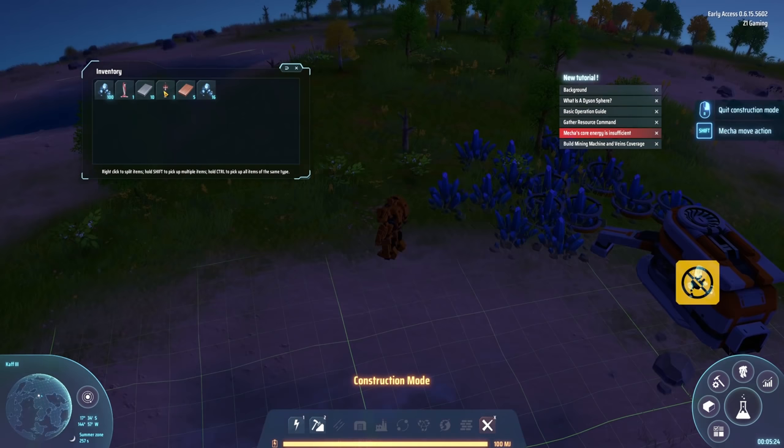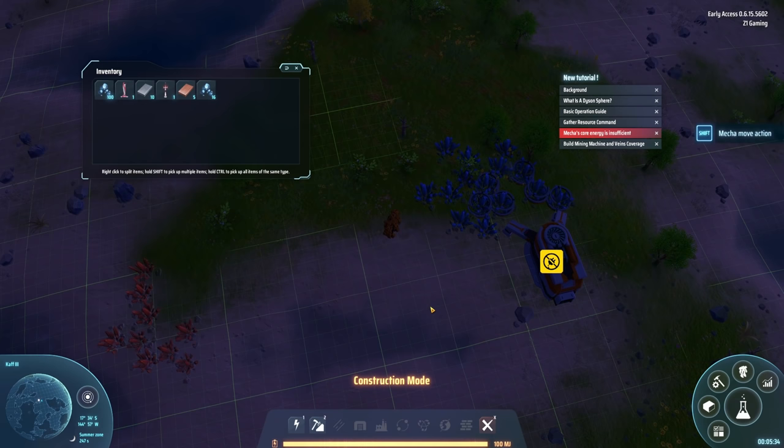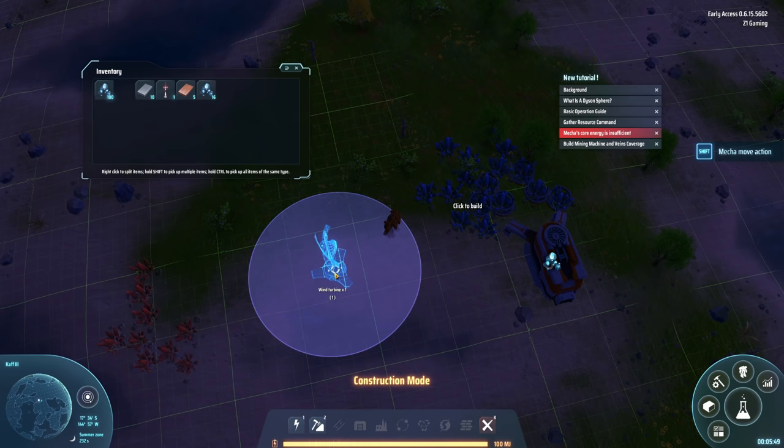It needs power though, so we gotta get power. We should have a Tesla tower and a wind turbine. The Tesla tower is a power transmission facility that can extend the power range. The wind turbine is the primary power source and can convert wind energy into electrical energy - the actual generation capacity is related to the planet's wind energy ratio.